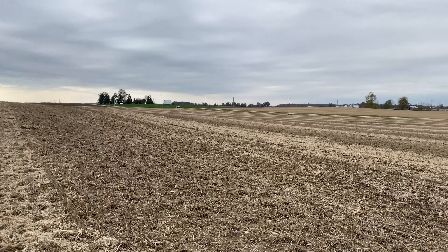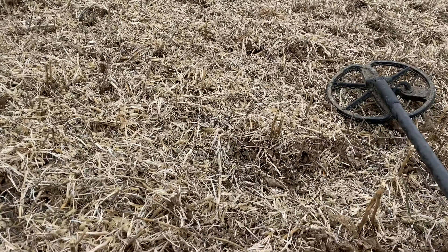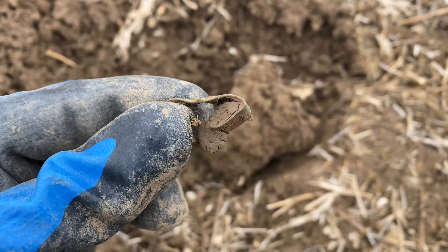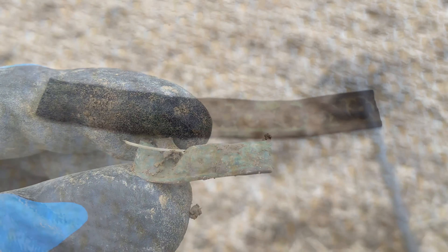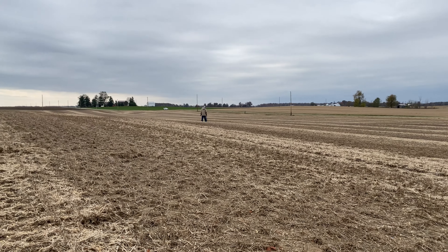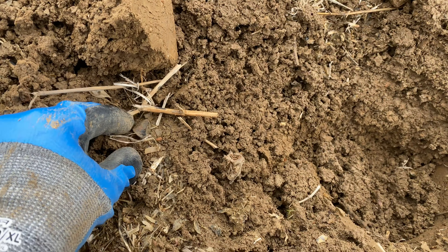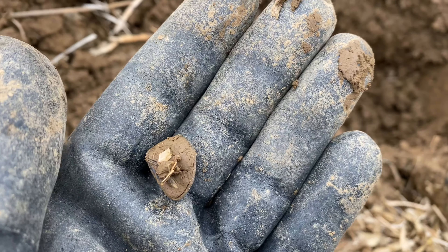We're on the second site, it's in the same field. Bob's up there back on the hill. First field target here - looks like it's a copper ring, but it got hit by a plow and cut in half. Looks like there's a little flower design on it. I cleaned it up and straightened it out - it's a cool little pattern. Got another signal here. I dug out what looks like a coin but it got hit by a plow. I'm going to get it cleaned up and let you guys check it out.